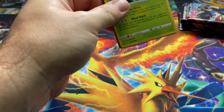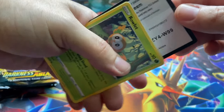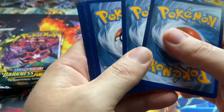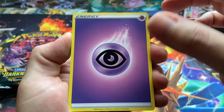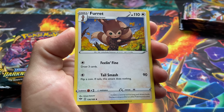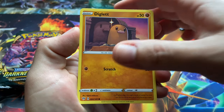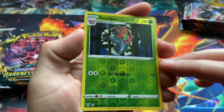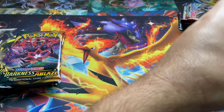Here's your code, enjoy that. Hope you guys are all having a lovely Labor Day. First Darkness Ablaze pack: we got psychic energy, rare fossil, Furret, Rowlet, Jigglypuff, Diglett, Panpour, Spinda. We got a reverse Accelgor, Accelgor, and Thievul coming in — swiping the pulls as usual.